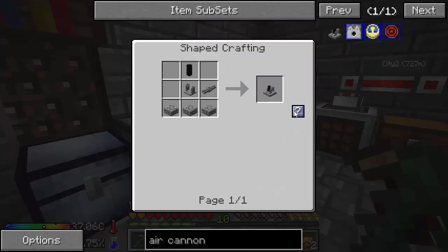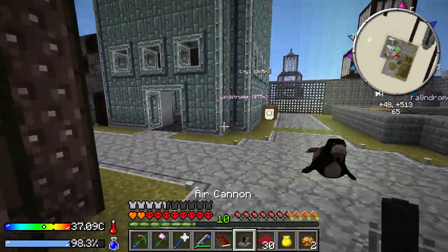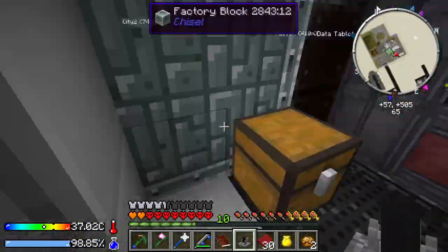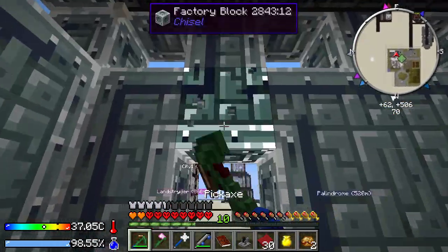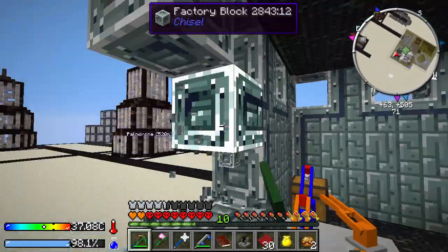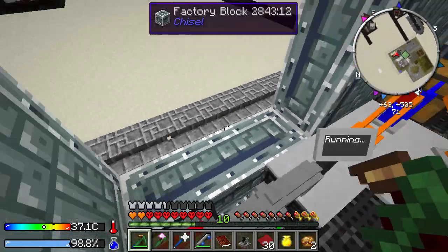I think we got everything — yes we do. Awesome. Air cannon. I gotta try this — I've never done this. I don't know what it does. Let's go up and punch a hole in this wall right now.